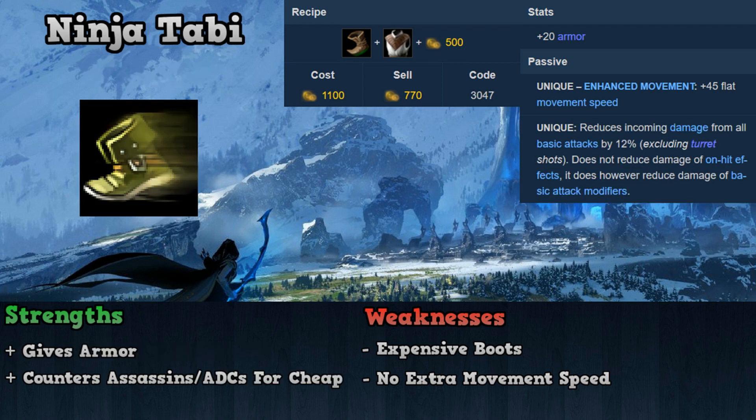Continuing down the list is Ninja Tabi, which costs 1100 gold and gives 20 armor, 45 movement speed, and reduces all incoming basic attacks by 12%. Ninja Tabi's best strength is the armor it provides, making it relatively easy to add durability if enemies have a lot of AD champions or an assassin building full lethality. The 12% reduction of basic attacks also really helps against AD carries and junglers like Graves who are heavily reliant on auto-attacking. Some weaknesses include being more expensive than other boot choices and no extra movement speed. Overall, Ninja Tabi should be bought when opponents have a lot of AD champions, when you're worried about getting bursted by enemy assassins, or when the enemy team has multiple AD carries.